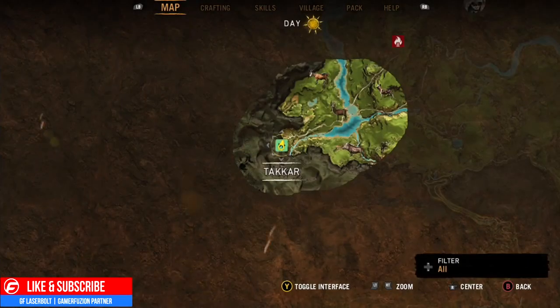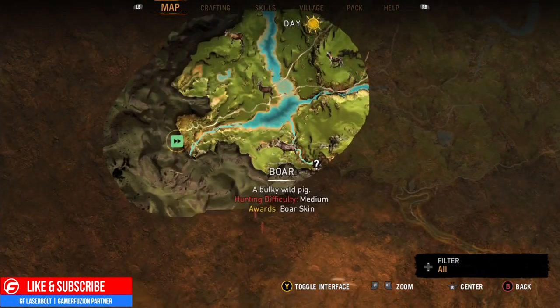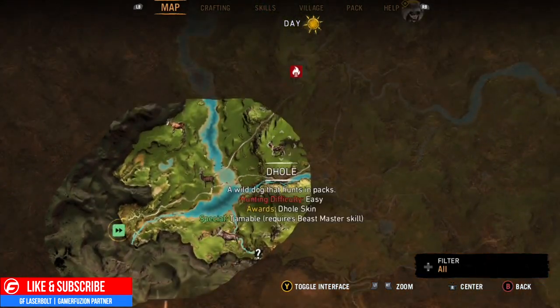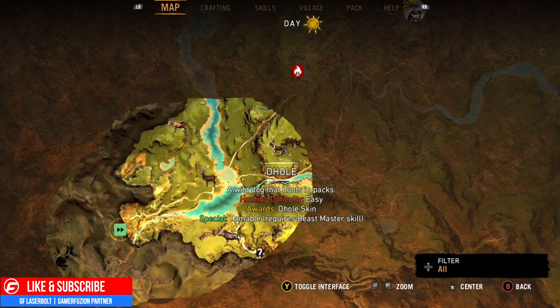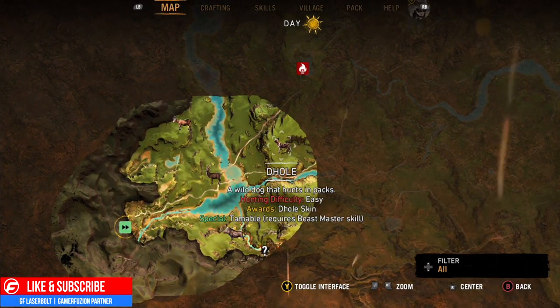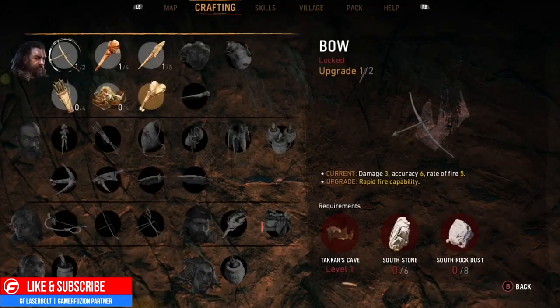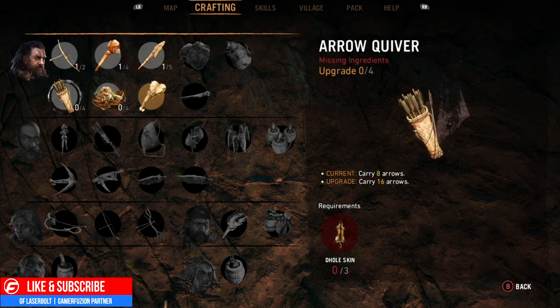It's very easy — just go through the map and the animals will be highlighted. For example, this is a boar and we need Boar Skin to upgrade one of our spears as well. We found Dole — it says it's a Waldark that hunts in packs. It awards Dole Skin, with a special temple required for the Beastmaster skill. So if we want to tame him, we'll need that skill. But right now we're just going to hunt three of them, and once we get all three we can come back to our crafting station and upgrade our bow to carry 8 arrows.